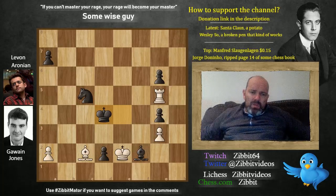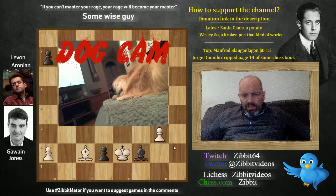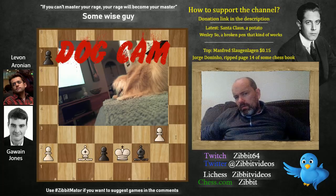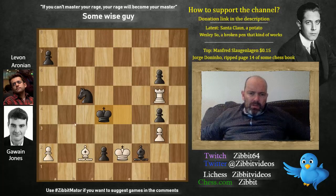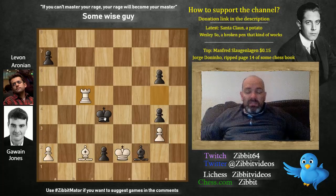If you solved it, congratulations — you're an excellent problem solver. But if you just want to enjoy the show, let's ask Demi. Demi, did you see the move? Always sleeping. So here, Gawain played rook takes c5. If you solved it, excellent — you're an excellent problem solver.